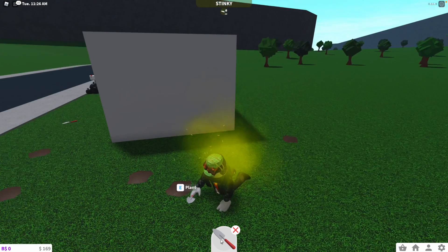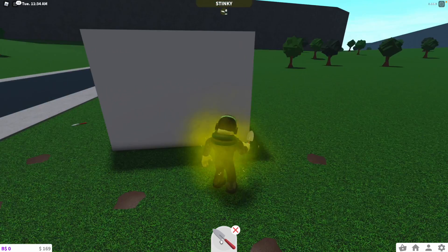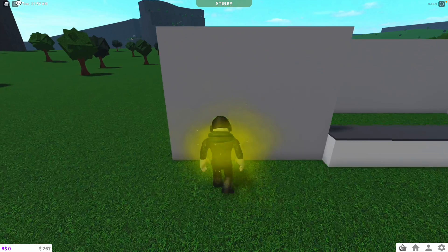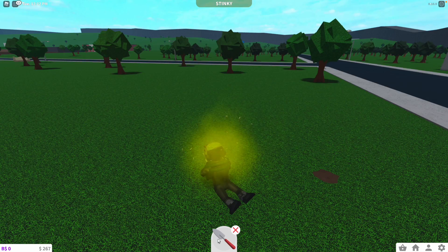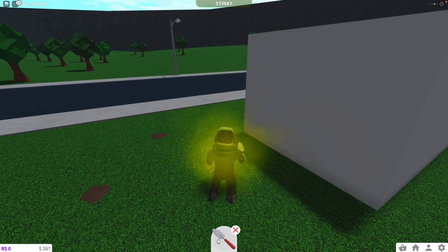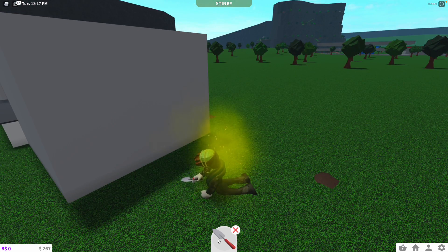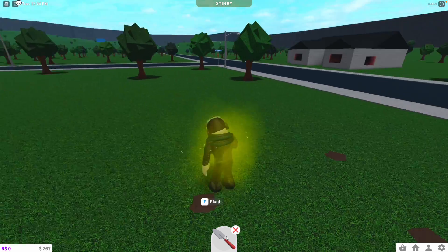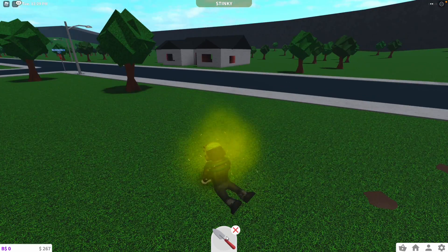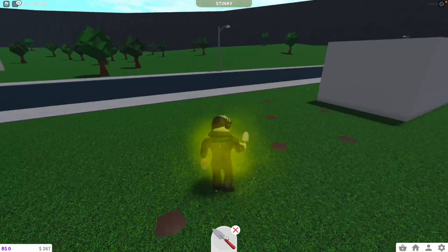It just removed a pile of dirt instead of placing one — I was getting too close to the other dirt and it thought I was trying to remove it. Oh yikes, that wasn't even enough to buy an oven yet. This is kind of a high risk, high reward play here because we're spending a lot of money on this, but I think there's a very good chance we're gonna make a profit because a lot of people tip whenever they go to somebody else's restaurant in the game.